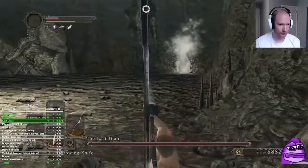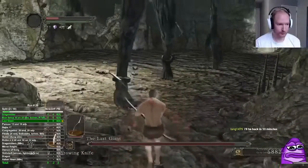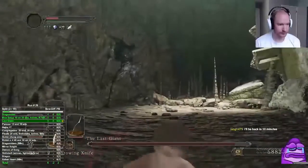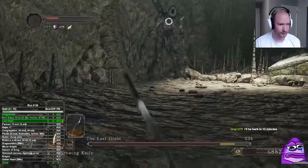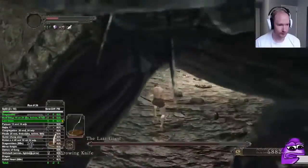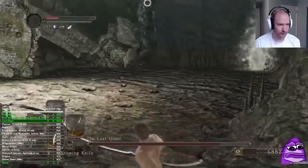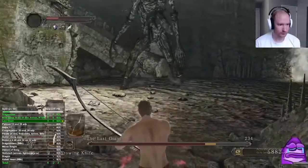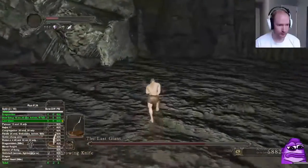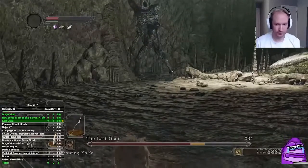We waited for Last Giant to do a scripted opener, then ran in between the legs — that's all you're doing here: run between the legs and shoot. This is the same for bow-only and a lot of magic non-meta no-hit runs. You use range to your advantage. It does take longer but if you're doing spellcasting or really slow ranged weapons like the great bow or crossbow, this is the best strat — it's just safe.